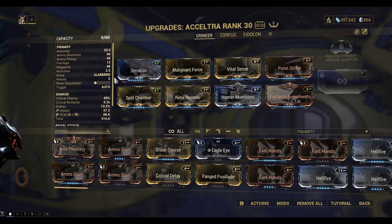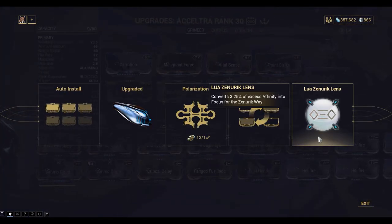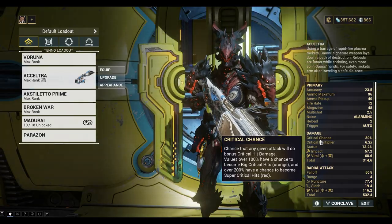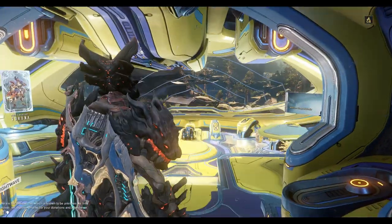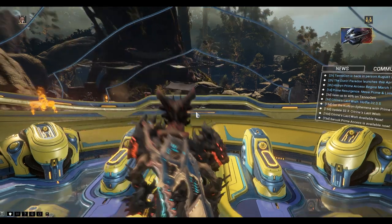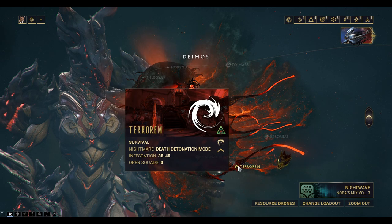I can just go in and double check I've got the right lens — Zenurik. So now we're able to earn Zenurik focus points. We need to earn 50,000 Zenurik focus points in order to unlock the Zenurik school. It's very important that you're using the right lens.